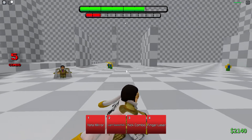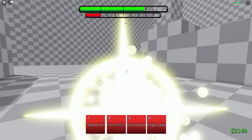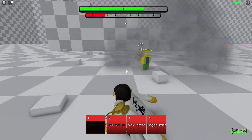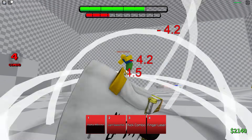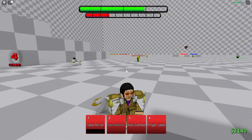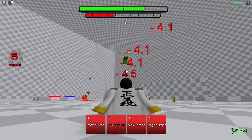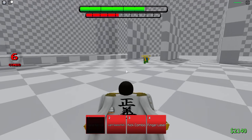First move - Yada Mirror - is basically a TP move, you just pop forward. You can also use it for an M1 combo, so you M1 and then auto-track them and click it. The move never misses by the way - it's an auto-track move.